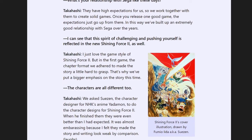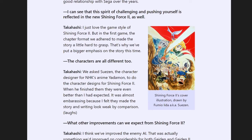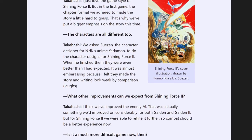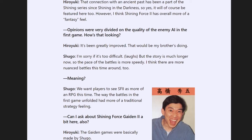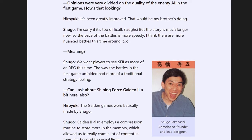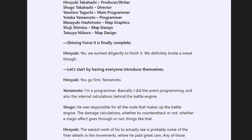Hiroyuki joked that the character design was so good it made the other parts of the game look weak by comparison. He also said they improved the enemy AI and tried to make engaging and clever fights that would challenge experienced players without making the game overly difficult. In another interview of the same year, Hiroyuki credited his brother Shugo with dramatically improving the AI of the game, which is slightly contradicted in a different interview where Shugo credits the main programmer with the AI improvements.